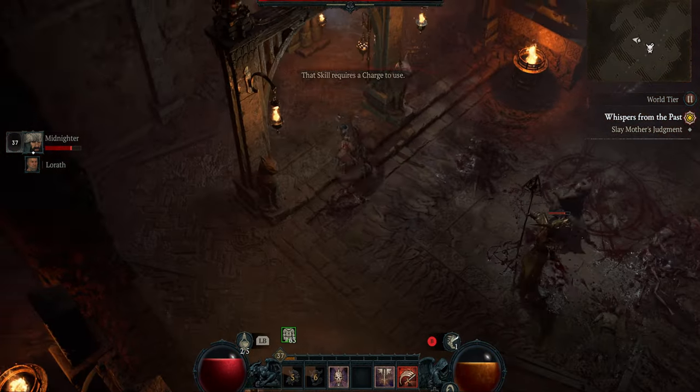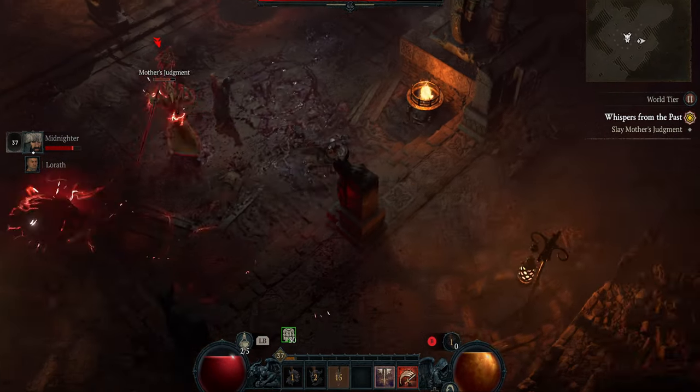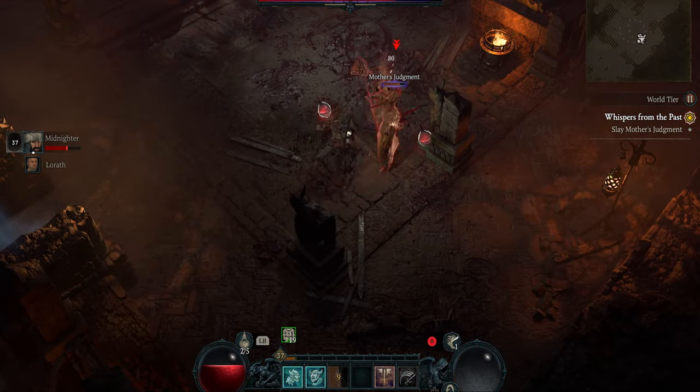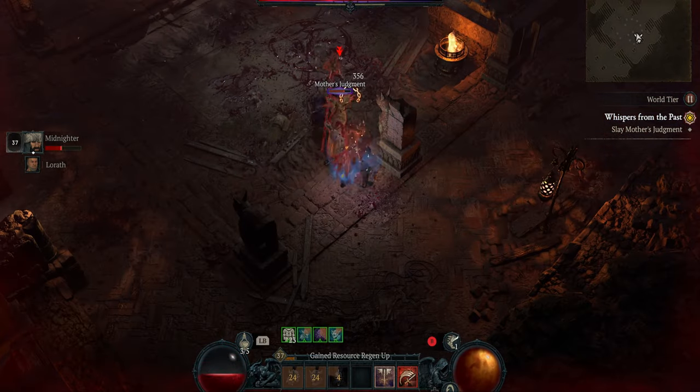If you are not a Barbarian, that's fine — she's definitely still beatable. You want to make sure that you avoid the lightning strikes she throws at you. They'll bubble up on the floor, you'll see red, and you just want to jump out of the way using your dash to move away from that, as you can see right there.